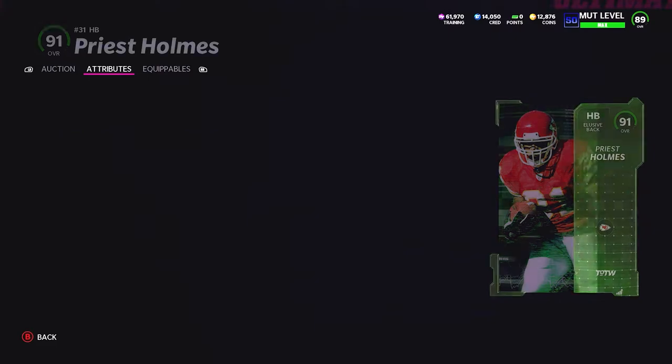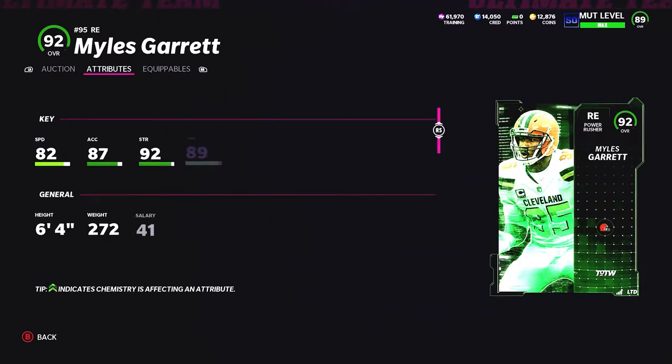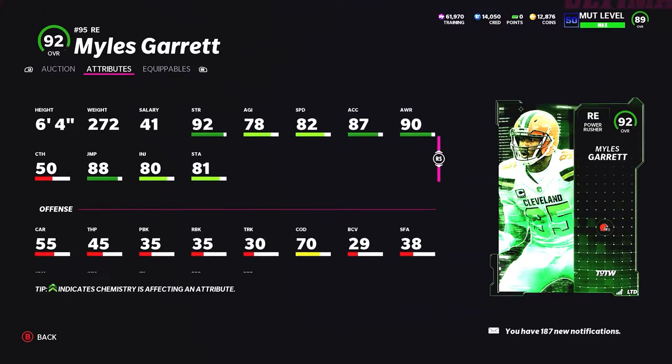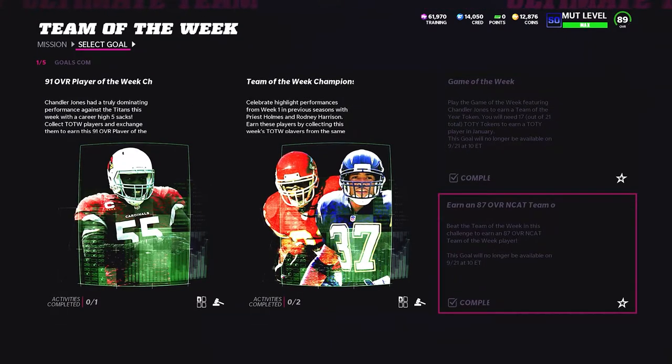Priest Holmes has 90 speed, 91 power up, 91 change direction — a solid running back. The limited time card is a 92 Miles Garrett with a power up to 93 overall for 93k, going for anywhere from 800k to 900k. Solid stats for a right end, really good hits — I think both 90 power move and finesse move for the pass rushing stats.